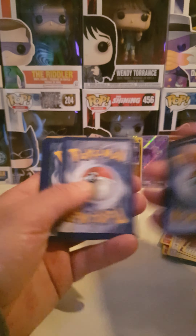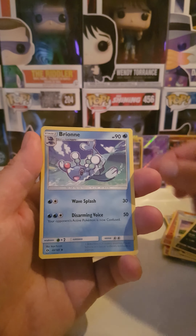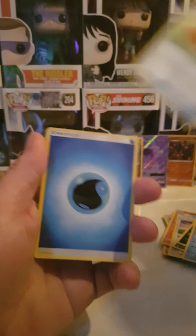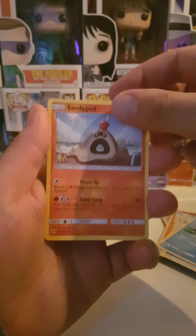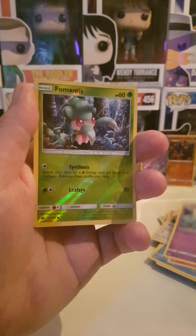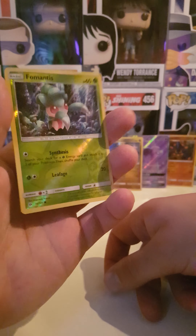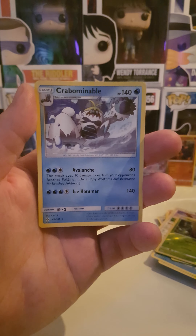One, two, three, four. Krokorok, Brionne, Big Malasada, Energy, Poliwag, Sandygast, Eevee, Crawler, Mareanie. Reverse holo Mantyke — it was actually pretty good, beautiful card. And a regular rare Crab... I can't even pronounce it.